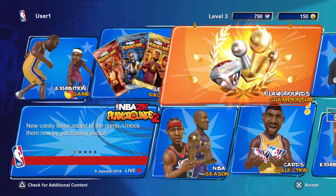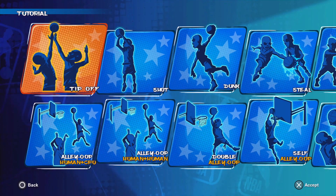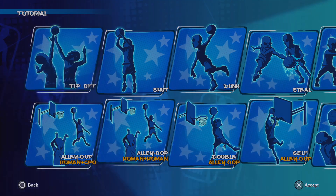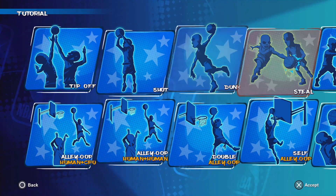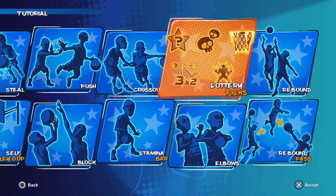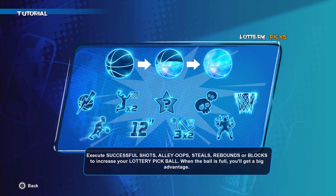Now if you're new to this game, you need to get used to the controls when it comes to shooting the hoop. Here in each slot, it will show you how to play the shot you want. When your lottery ball gains full power, it will auto assign a power up to your team. How cool is that?